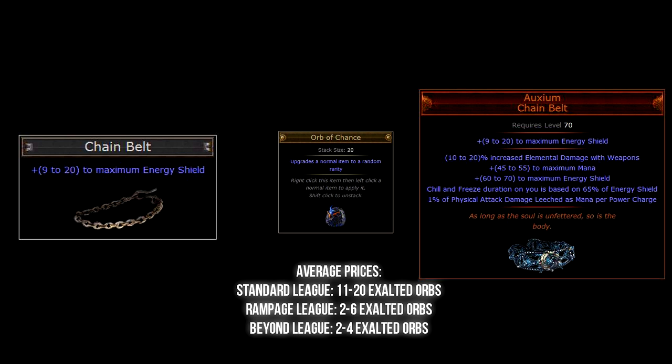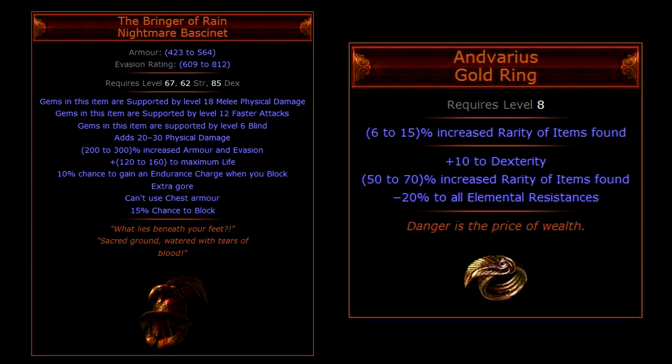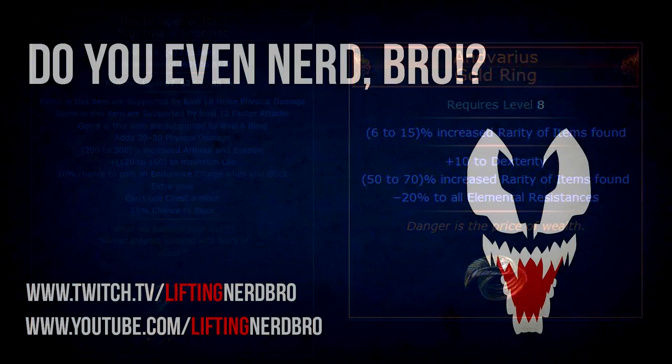Well there you have it — 13 top tier items worth chaos orbing every now and then when you find them. Other items worth mentioning are the Bringer of Rain helmet and the Andvarius gold ring, however since this video is already getting long enough we're going to leave them out for now. Please remember that chaos orbing is a gamble and in some cases it might be better to trade your chaos orbs for other currency instead and play it safe. Anyway, thank you for watching!